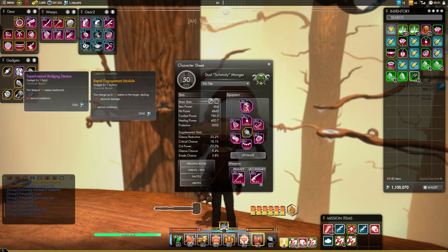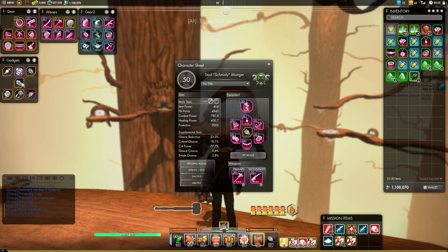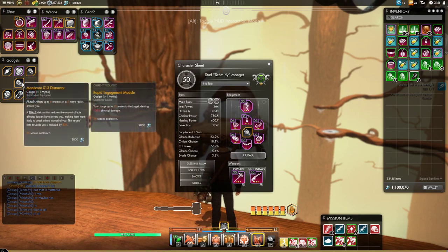I like the Superluminal Bridging Device — it is a nice little backdash, an untargeted dash unlike the Rapid Engagement Module where you need to dash towards a target. It actually teleports you, so you can dodge through things that would kill you otherwise because your character will just vanish and reappear on the other side. The Distractor is a point-blank AoE — make sure you take that into account — but it is a deterrent in case you happen to be doing enough damage that you take aggro.